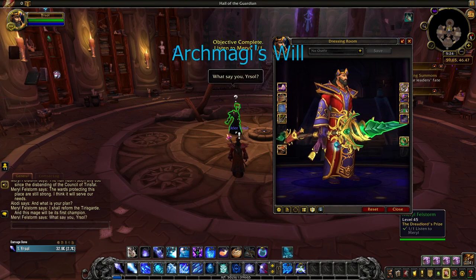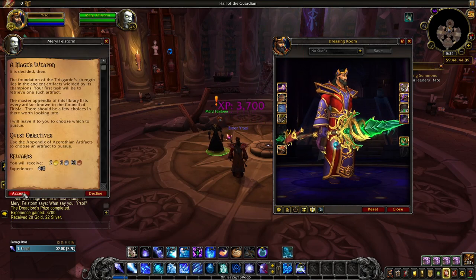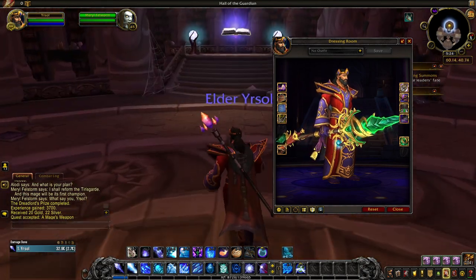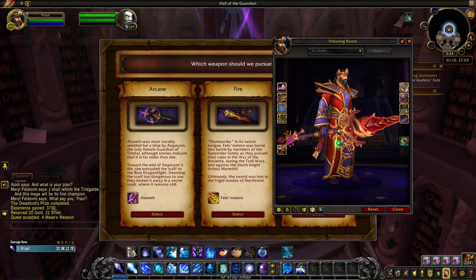Archmage's Will appearance and its various tints are devoted to PvP achievements. You'll unlock the green tint of Archmage's Will upon reaching honor level 10. At honor level 30, you'll unlock the blue tint. The purple tint is a reward for reaching honor level 50. And if you reach honor level 80, you'll unlock the red tint of Archmage's Will.